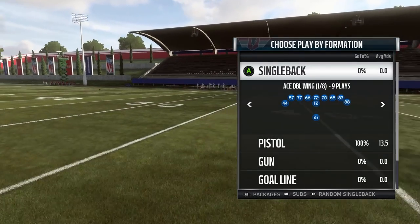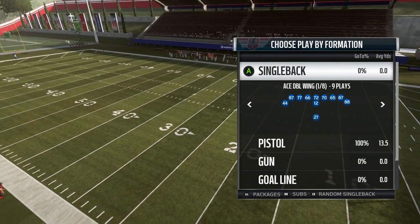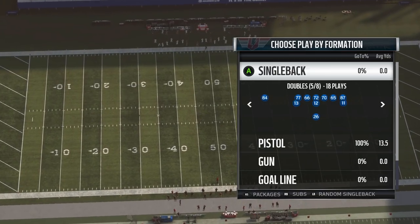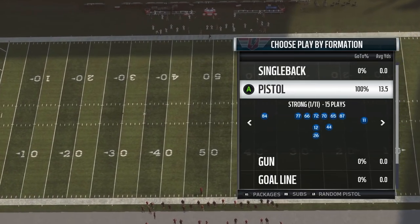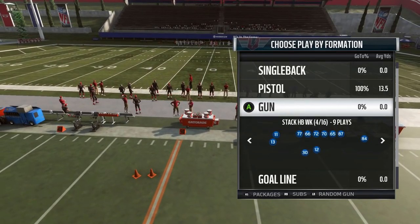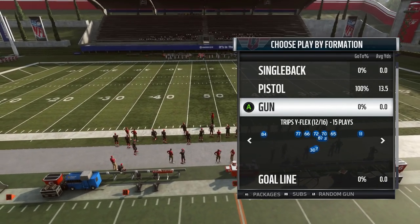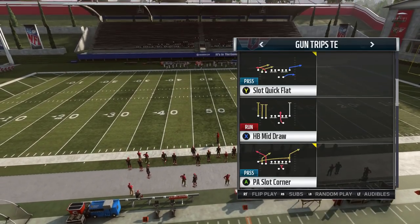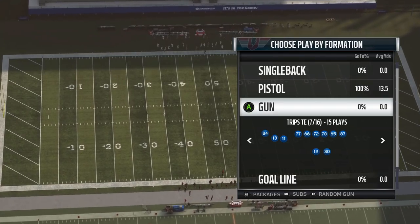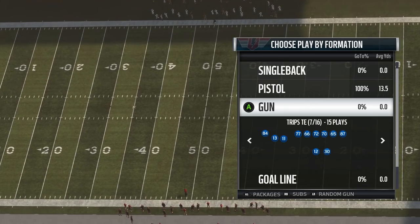Right here you see the second playbook in the game with Single Back Ace Double Wing, also known as Single Back Jumbo Heavy — the only playbook in the game with it other than, I believe, Run Balanced. Then you have Ace, Ace Slot, Wing Slot, Doubles — more modern formations than the last one. Some pistol sets, and then a decent amount of shotgun sets as well — 16 shotgun sets. This is a little more modern in terms of offensive sets and the plays in them: Trips Tight End, Bunch, stuff like that. Two unique hidden playbooks that you can't access other than playing with these specific teams in either play now or practice mode.